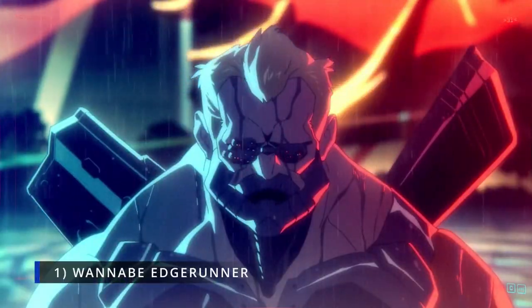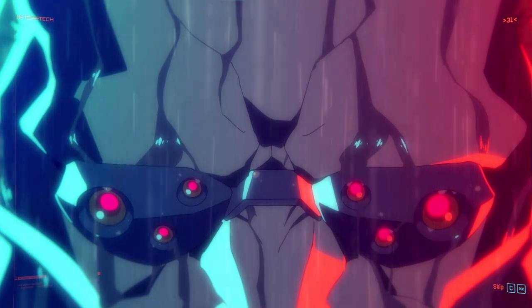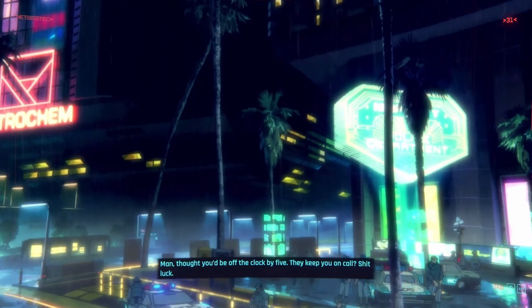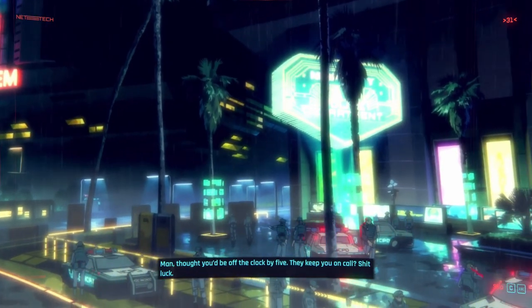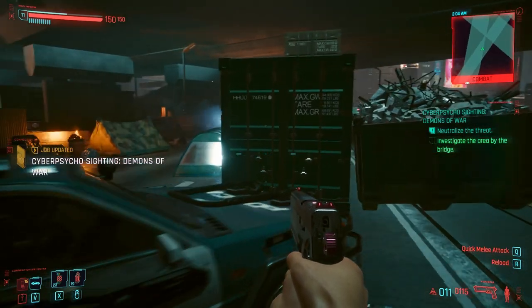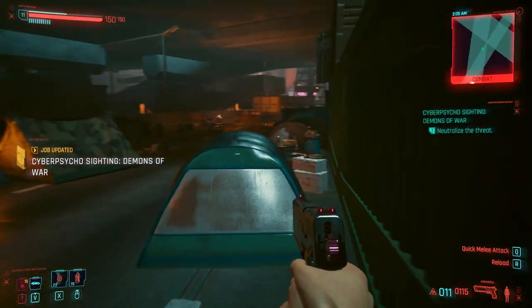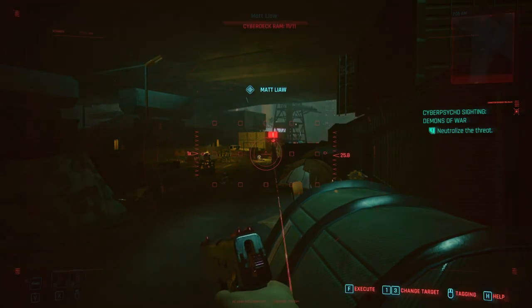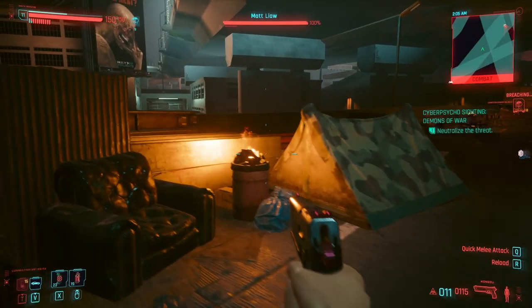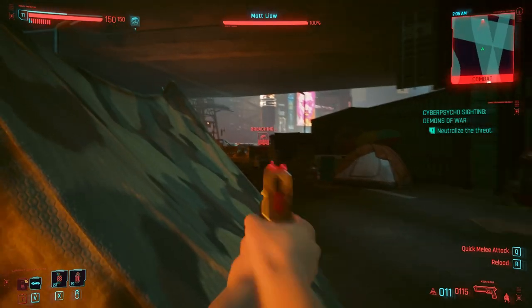Number 1: Wannabe Edgerunner, a simple Cyberpsychosis mod. Cyberpsychosis is a major theme in the Cyberpunk universe, both in-game and even more so in the Edgerunners anime. But there is no gameplay system in Cyberpunk 2077 to represent the effects of Cyberpsychosis — V is able to install all the cyberware in the world with absolutely no negative repercussions or trade-offs.